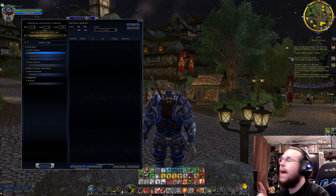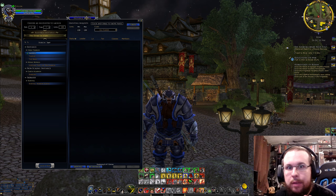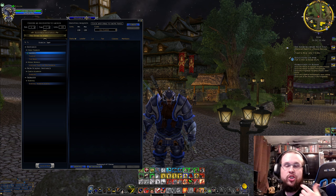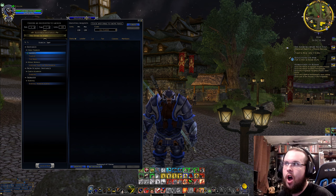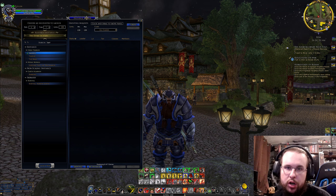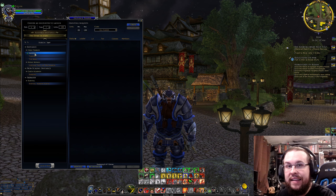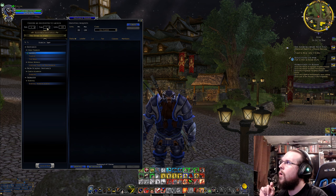I'm going to open the instance finder and we're going to do an instance. My goal will be to run the instance and I'll do voiceovers for any heroes or villains we find. You can usually change the size of how many people or what tier level, but you can't do that for this particular instance. You can change the level though — you have to have six people, but not if you're super high level and lower the level a lot.